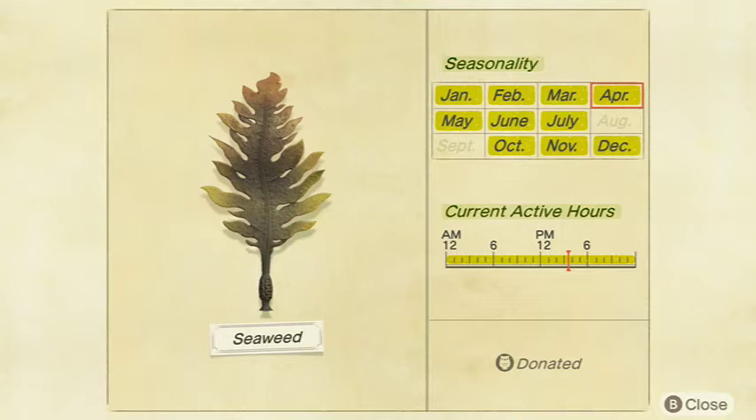In the Southern Hemisphere it's available in January, April, May, June, July, August, September, October, November, and December. It is a large shadow and sells for 600 bells at Nook's Cranny. Pretty easy to get — you're not going to have much trouble finding this unless you're trying to find it in August or September in the Northern Hemisphere, or February or March in the Southern Hemisphere.